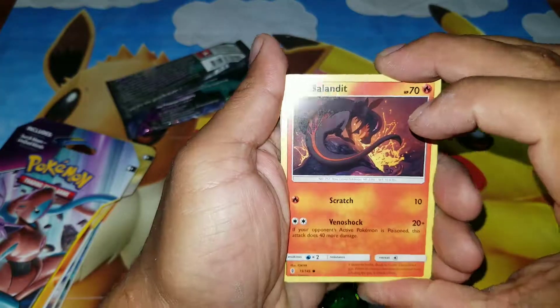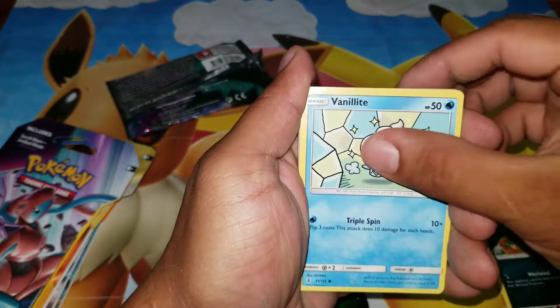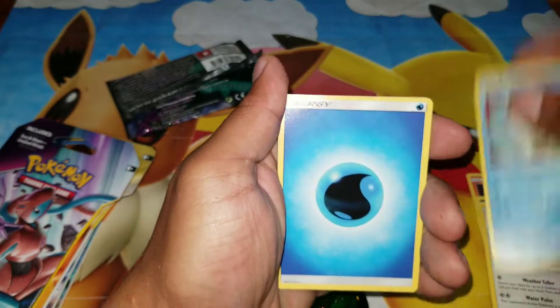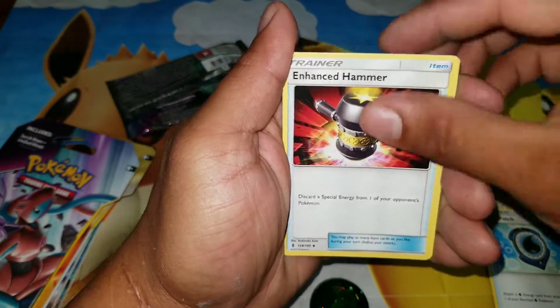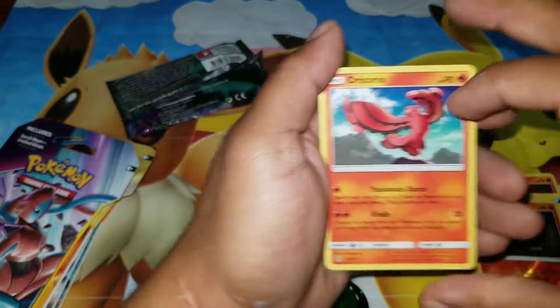The first card we have is Aladdin, Murkrow, Vanillite, Castform, Snorunt, Energy, Whirlipede, Aqua Patch, Hanson Hammer, Liquid. Reverse Holo. And for the rare, Oricorio.